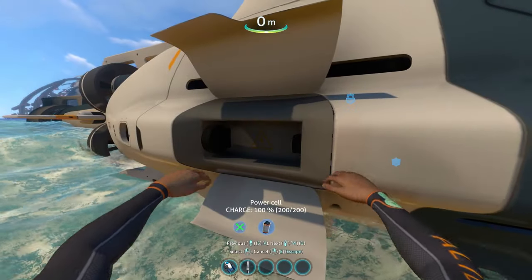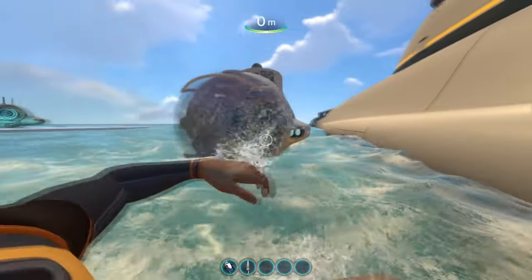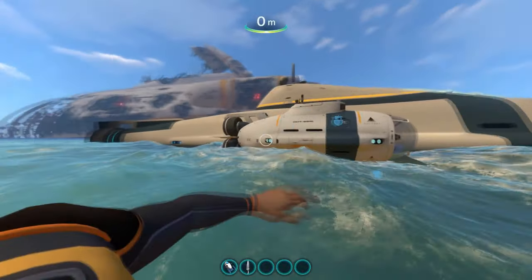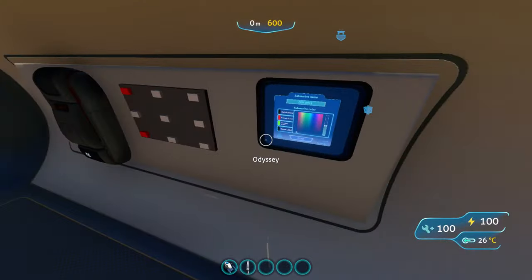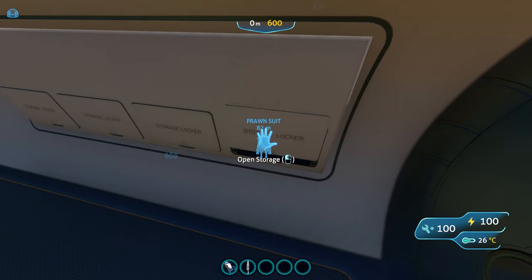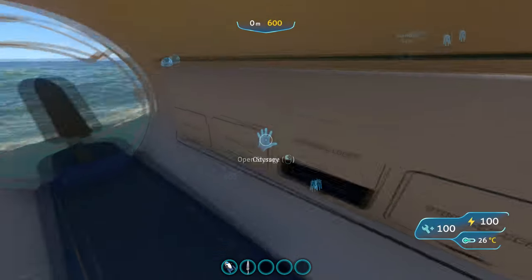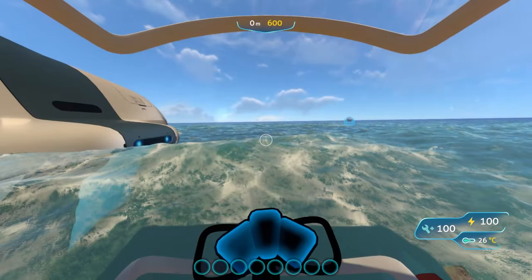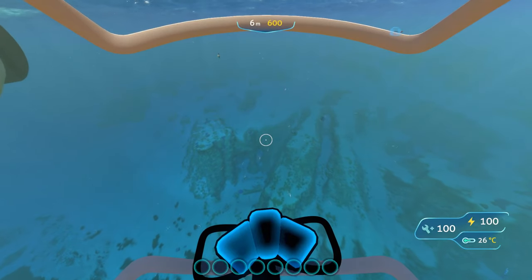The next vehicle is called the Odyssey, which kind of reminds me of the Ocean Gate submarine — but we're not going to talk about that. Anyway, it's a really cool submarine, as fast as the Seamoth, and it has a lot of detail on the inside. I prefer this over the Seamoth because you can walk around inside it, similar to the Sea Truck from Below Zero, and it developed pretty well from its early access years.